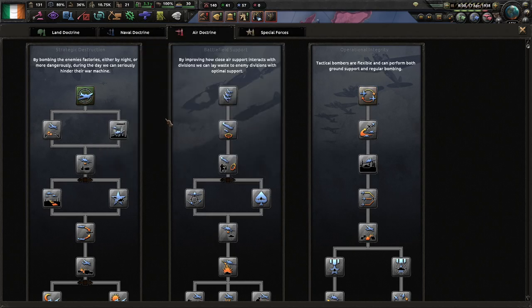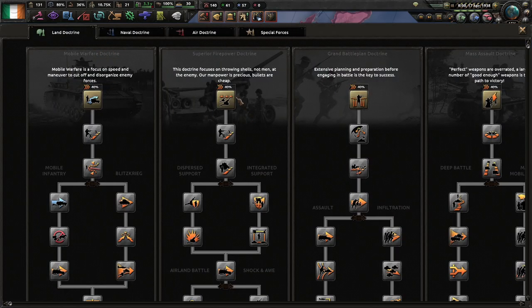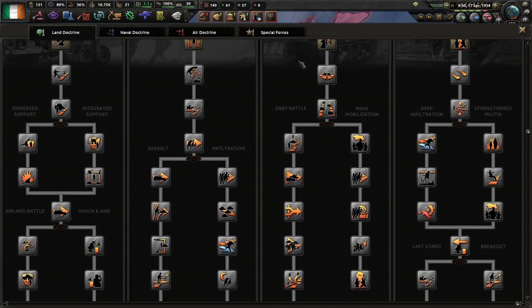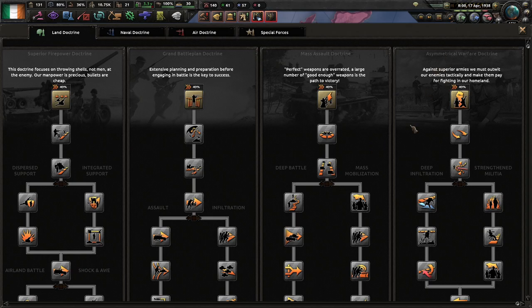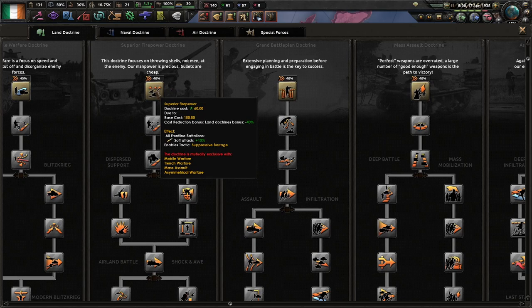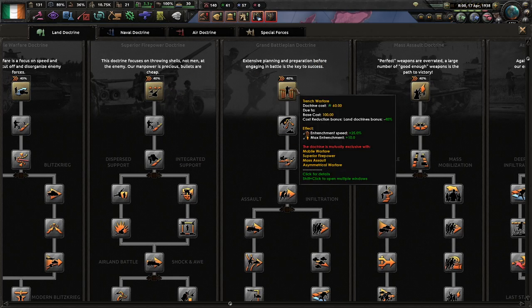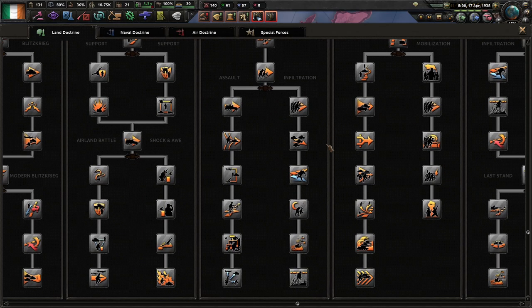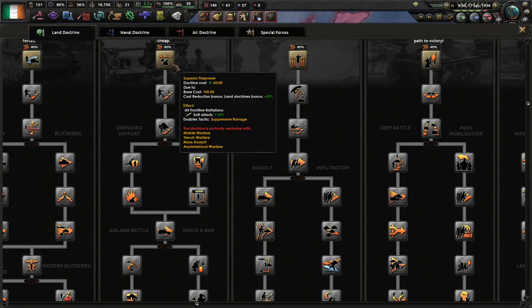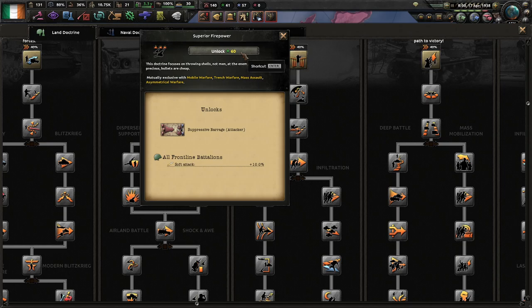Now, there are two ways you can really go with this land doctrine tree. Asymmetrical warfare is something that the mod adds — I wouldn't recommend it for Ireland, it's just not really that useful to us. It really comes down to a choice between firepower or ground battle plan. Ground battle plan is more long-term digging in, though it does have supply consumption reduction. I personally prefer superior firepower because it just buffs soft attack, and most of the targets in the game are infantry — soft targets.